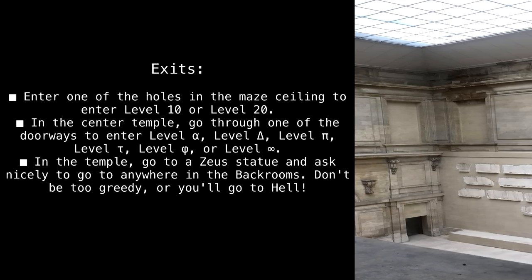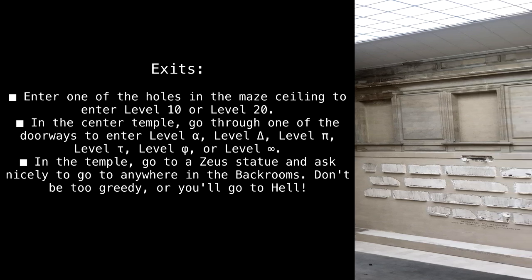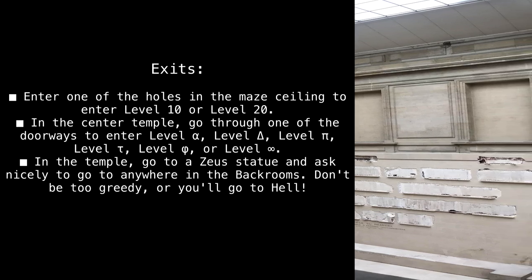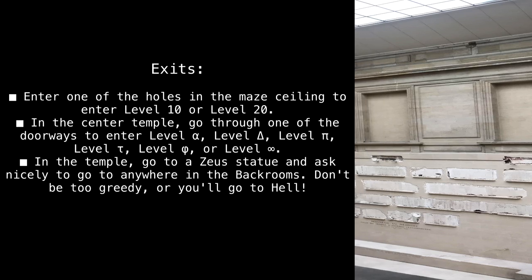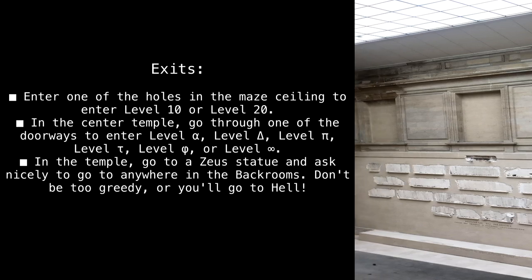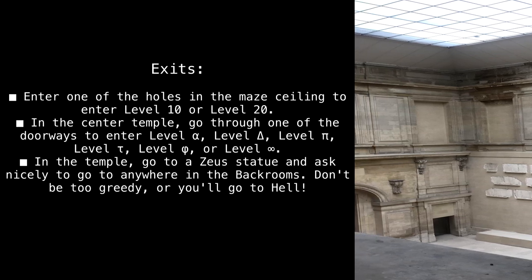Enter one of the holes in the maze ceiling to enter Level 10 or Level 20. In the center temple, go through one of the doorways to enter Level Alpha, Level Delta, Level Pi, Level Tau, Level Phi, or Level Infinite. In the temple, go to a Zeus statue and ask nicely to go anywhere in the Backrooms — but don't be too greedy, or you'll go to hell.